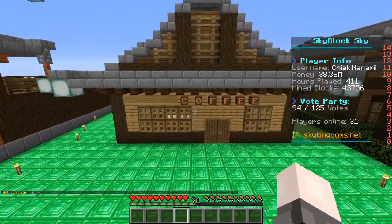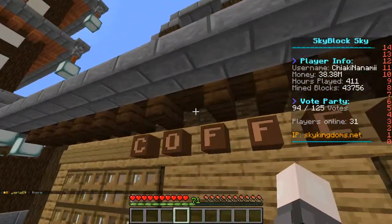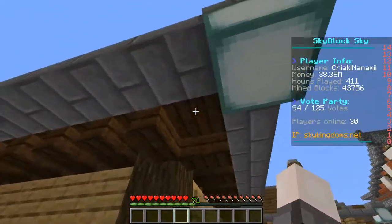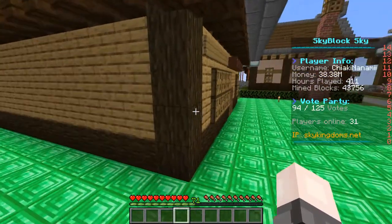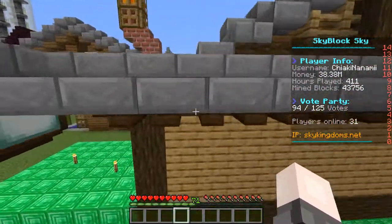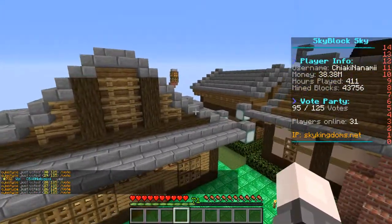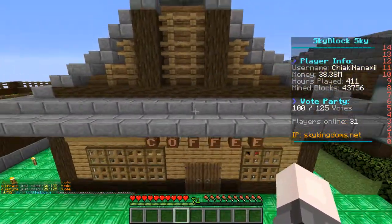I'm going to go over the exterior first. We used wood for most of it, and underneath are dark oak staircases — two of them facing inward — with a slab pattern. I'm not going to do an in-depth tutorial, just a quick overview. These are spruce logs and oak planks. Around the back there are no windows on the back or sides, just the front. We have a stone brick arching roof which looks really nice in combination with the fences and logs going up.